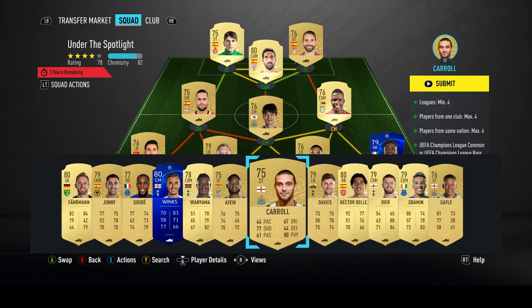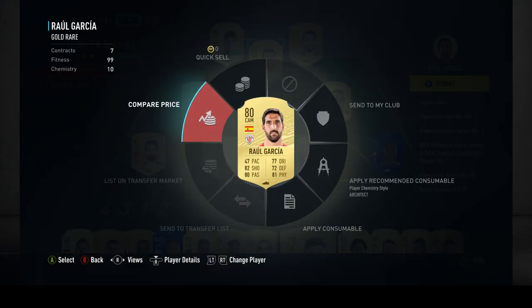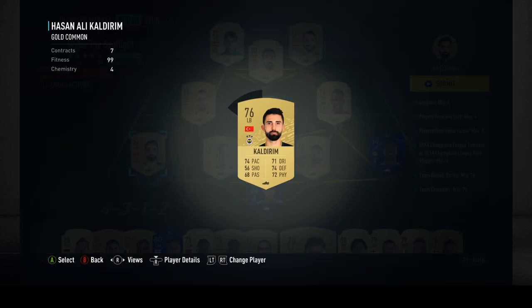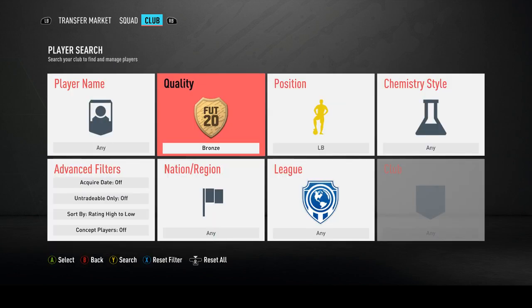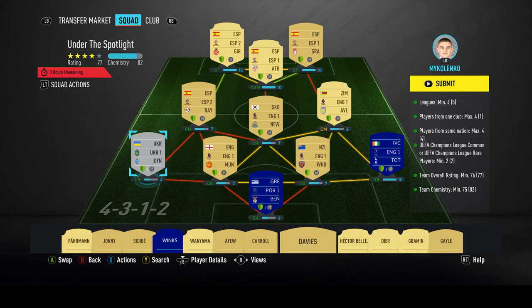Should I reduce this any more, or should I just go for this? Nice and cheap — nothing valuable in there. I need him for the chem, so we'll just leave it like that. It's slightly higher. I'll just grab a Bundesliga player here. I don't know what's wrong with the left back. Yeah, probably playing — that works as well. Doesn't work much, does it?